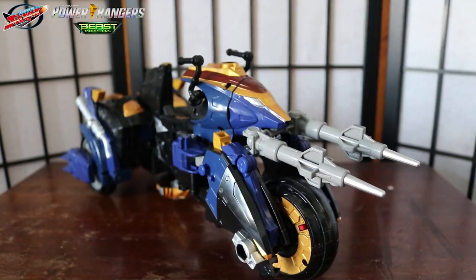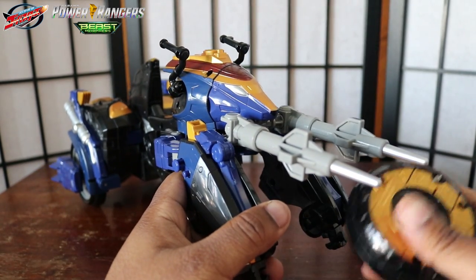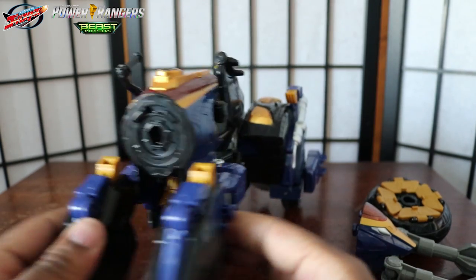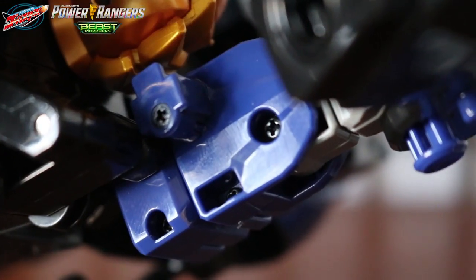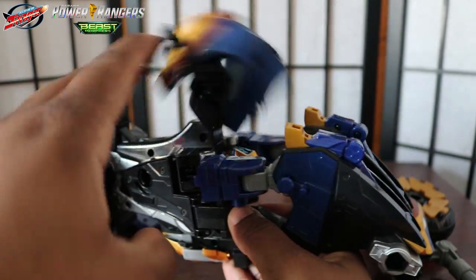Now I'm going to transform the vehicle mode into his animal mode. First things first, you have to take off the wheel of this sword right here, then take off the head — this will come into play in a second. In terms of the legs, you flip them. You have to make sure this blue piece right here is always facing down, otherwise the connector won't come together properly.